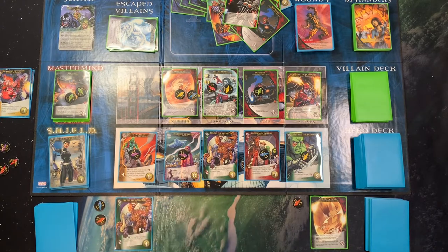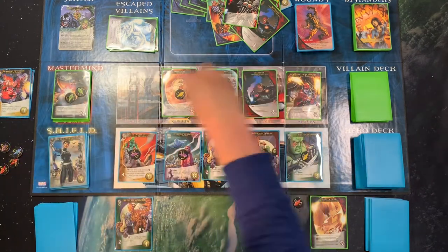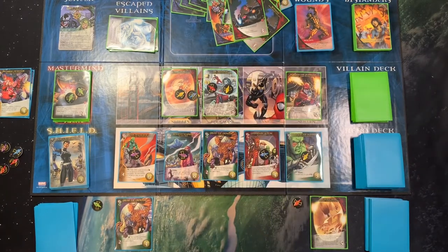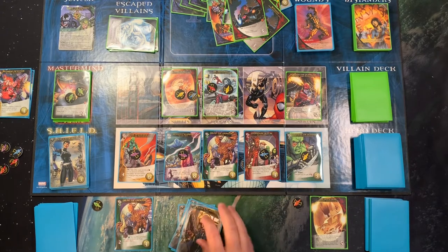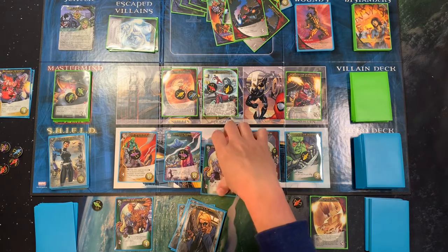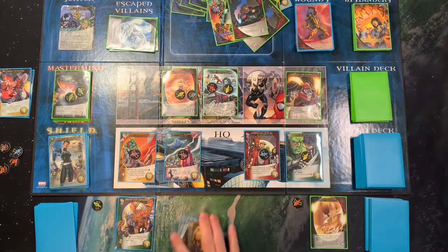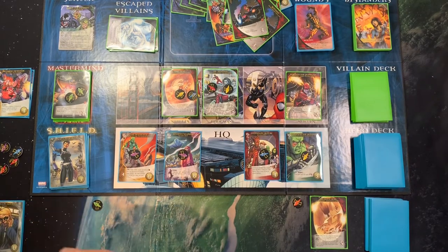I can just play that along with these two to take out this sentinel. I will be able to KO one of my heroes here. Five recruit — I definitely want to pair these together. I can KO you.